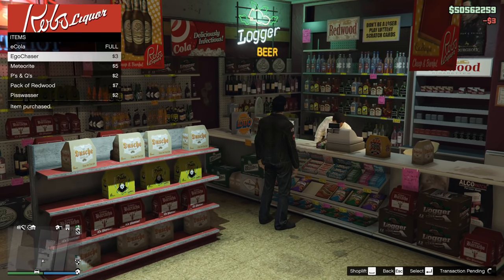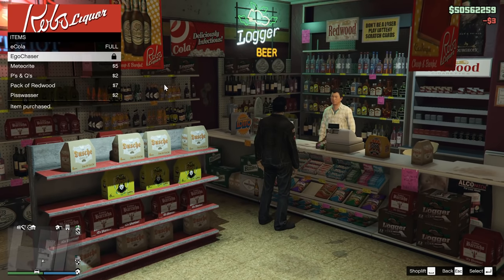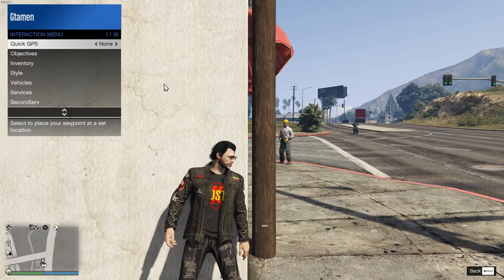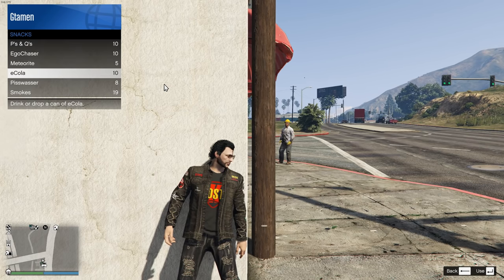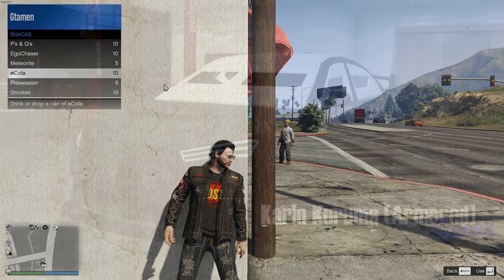It maxes out around rank 135. As for snacks, you can just buy those at the local store, or you can get them for free from your facility, CEO office, arcade, and probably a bunch of other places. If you want to skip the animation for eating snacks, then taking cover is the right way of doing so. Just simply keep eating those snacks until you're completely filled up. Also works when you're in a vehicle, so keep that in mind.